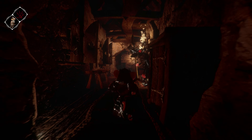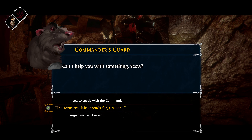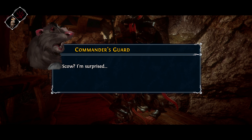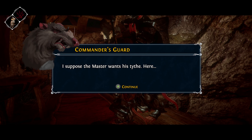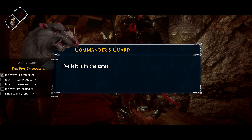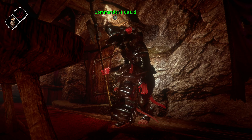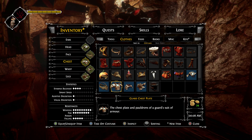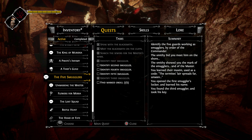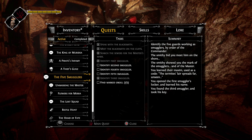Finally, asking this guard: 'Termites' lair spreads far unseen.' He responds: 'And at its center dwells the queen.' He knows - he's one of them! He says 'Scow, I didn't realize you were one of us. I suppose the master wants his tithe.' The rat presses something into your paw - a small key. 'I've left it in the same place as usual, my foot locker.' He's the third smuggler.